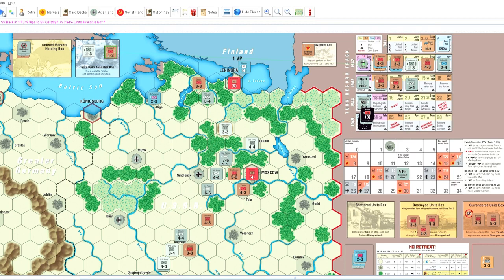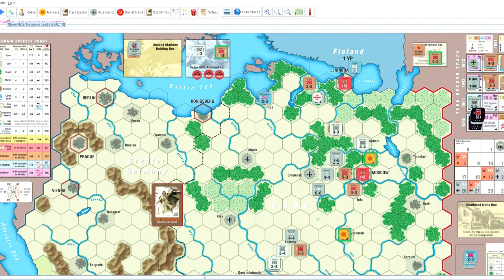Then I'm hit with a card that forces me, unfortunately, to return one of those replaced units. Looking at the situation, I think the unit in the south is more expendable. Moscow is so crucial to winning this game, so I'll just have to take my chances. I do have that unit in the reserve box as well that I can use, if necessary, to shore up that part of the front.